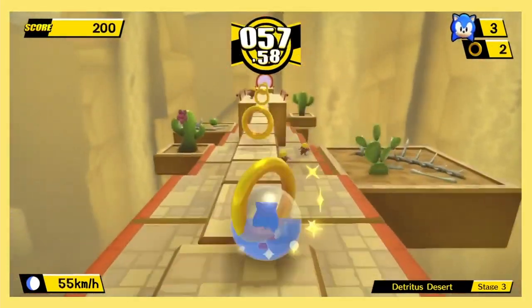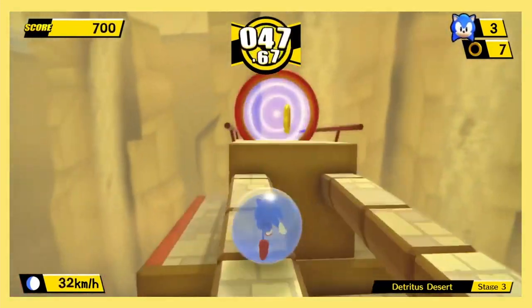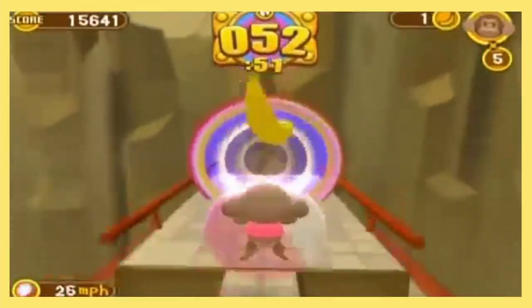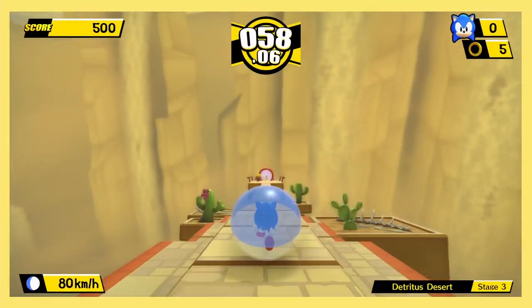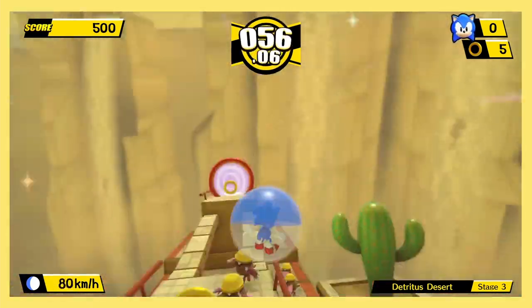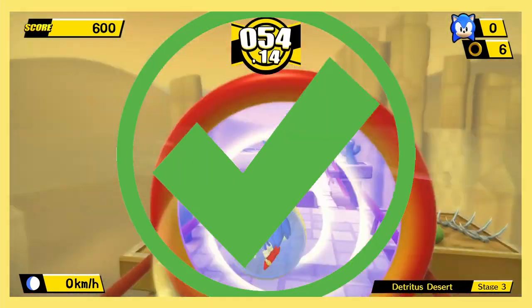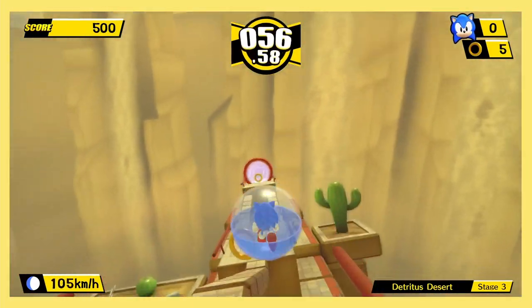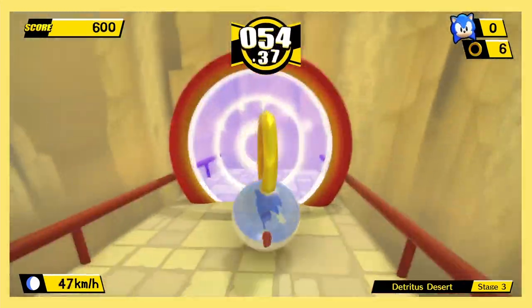Stage 3 is straightforward and seemingly impossible. Funny enough, in the original Banana Blitz there's actually a small ramp you can just walk up — why the devs removed that I don't know, but we shall rise to the challenge. In what can only be described as pure luck, with enough speed and a few lucky bounces we made it to the goal despite this impossible ledge. This one is so insane we need to show a replay just to prove there was no jumping at all.